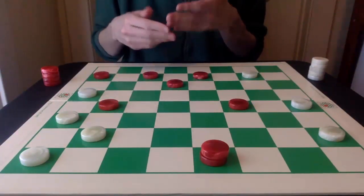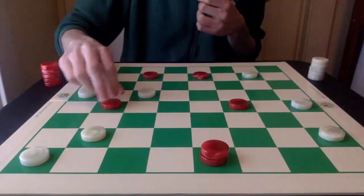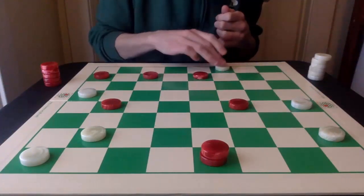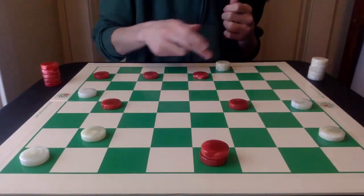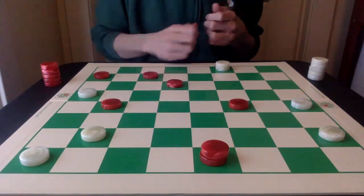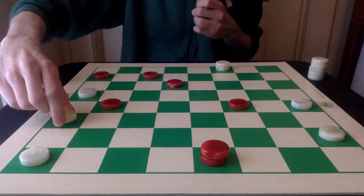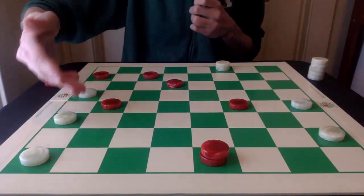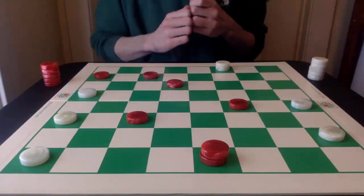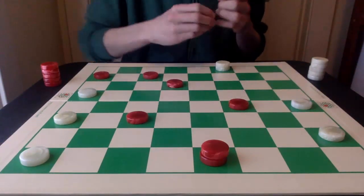Red releases pieces by going 14-17. White is now going to crown. And red is in danger of losing these two pieces, so red is going to go 7-10. White can go 25-21. Red moving out of the way. And now white is going to start to make an inroad toward the king row.